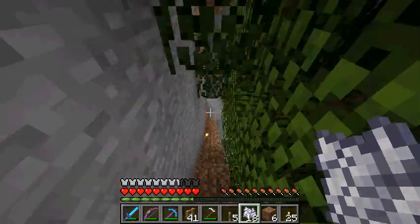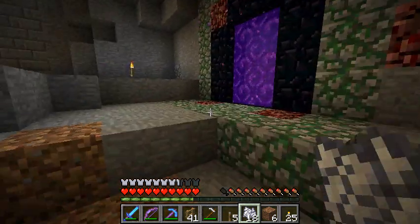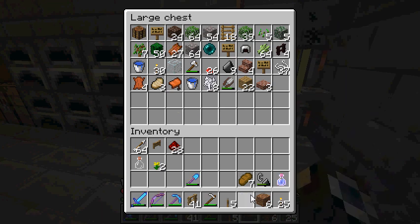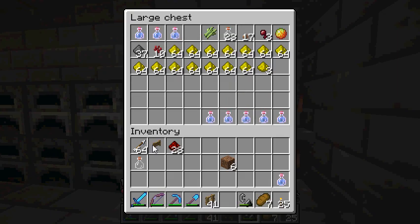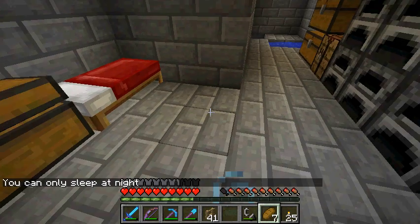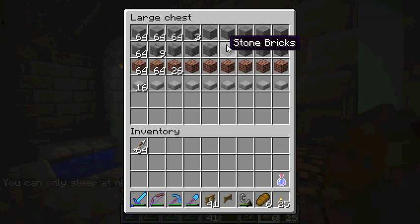I'm going to go throw the supplies from that into the chests. I'm kind of worried about the nether rack though — that's kind of weird. It's one of those things you're just not expecting, your home to suddenly have nether rack inside of it. It's not night time. Throw this redstone, eat some food. I need some wheat. Throw some dirt in here.